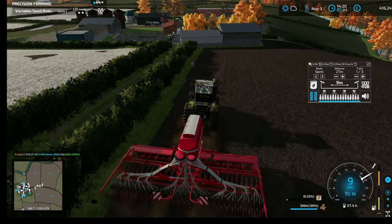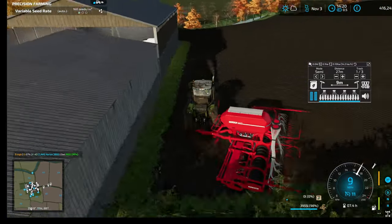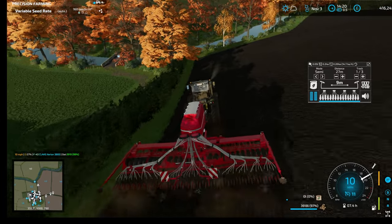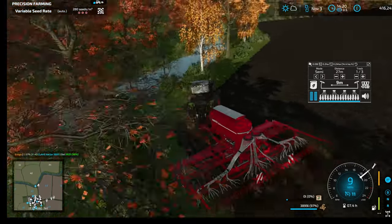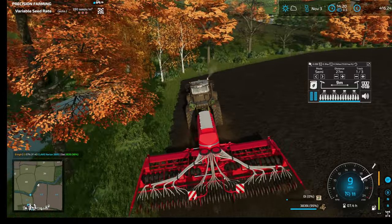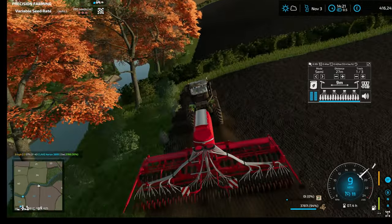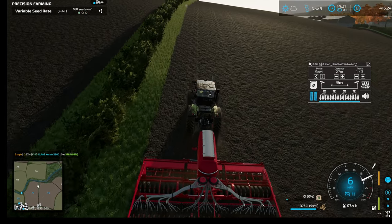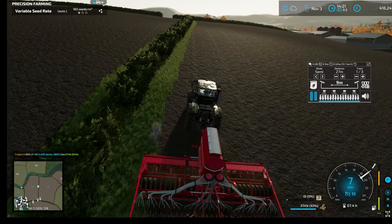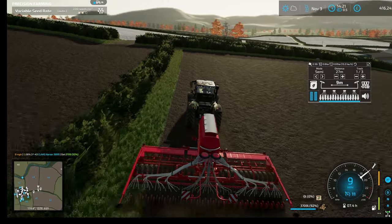Got Courseplay going. Got oats going in. We have a 28 metre sprayer so I've set it on 27 metre headlands — that's because that's multiples of nine, so we'll get tram lines every third run. Field 44 I run with Courseplay and it does a reasonable job; I set it on three headlands and it seems to do okay. We're going to get this planted with oats and then rolled. I'm going to progress into December in the next video — I want to progress time forward, otherwise we're just going to stay on the same day forever.